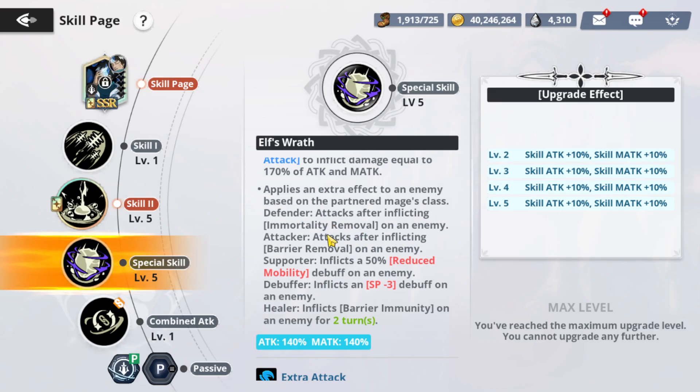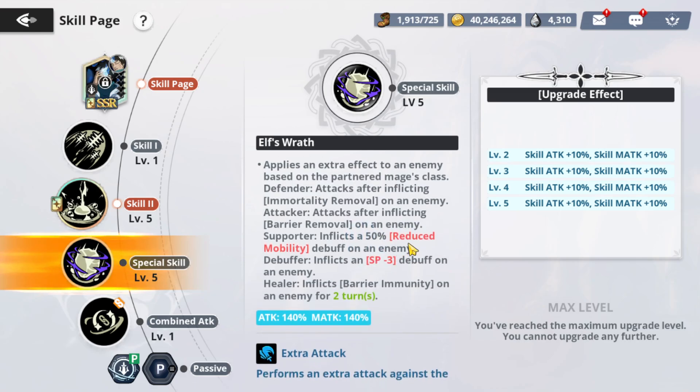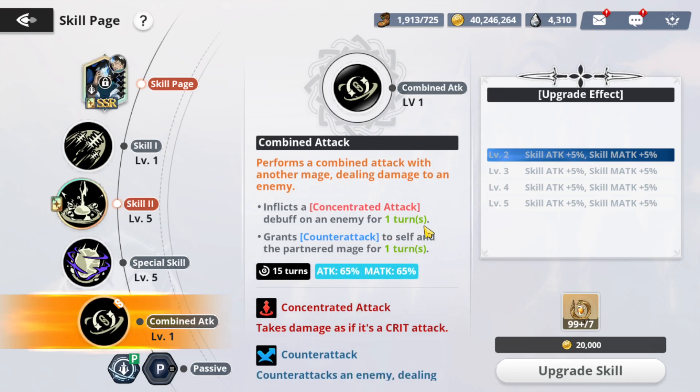So whatever class his partner is: if it's a defender, attacks after inflicting immortality removal on an enemy. If it's an attacker, attacks after inflicting barrier removal on enemy. If it's a supporter, inflicts 30% reduced debuff on the enemy. And if it's a debuffer, inflicts an SP debuff on the enemy. If it's a healer, inflicts barrier mainly on the enemy for two turns. So he has a lot there. His combo inflicts concentrated attack, which is a guaranteed crit, and grants counter-attack to yourself and partner mage for one turn.